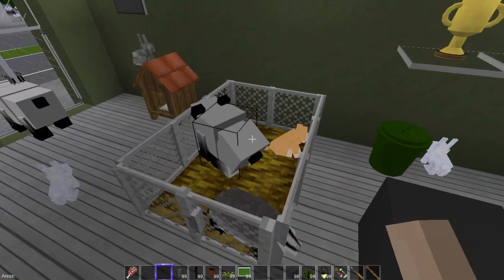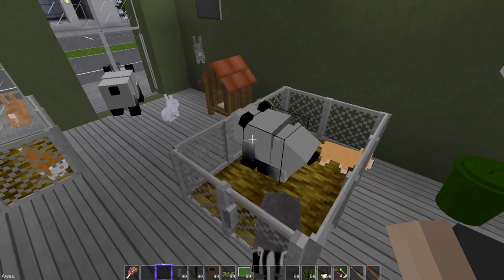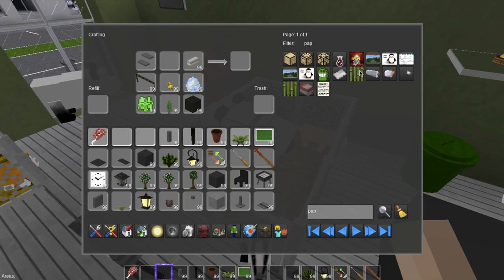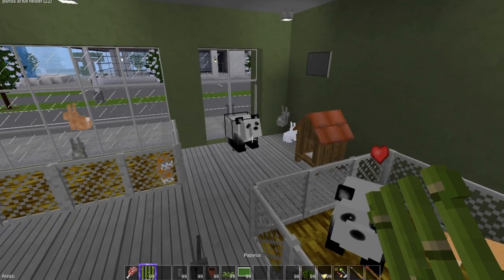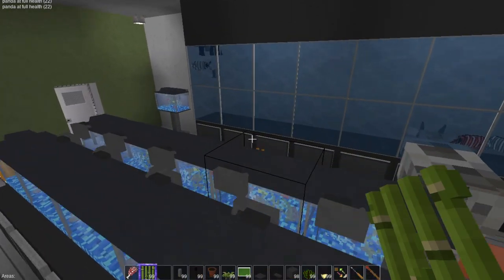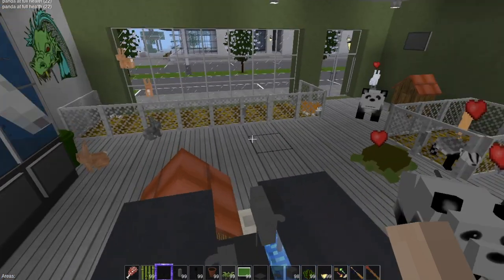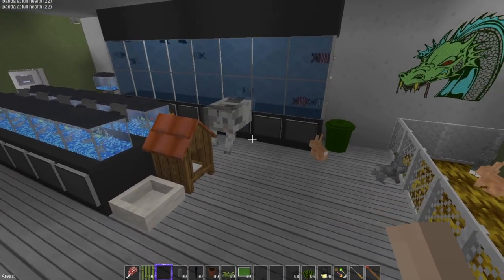Holy cow — there are two different pandas! I did find the correct pandas that will eat papyrus and enjoy it. Come up here, get some papyrus — panda at full health. Give them some love, there we go. We still got some fish — that's cool. And a moo cow. If you want a pet cow, come on down to Richard's Pets — we have moo cows.